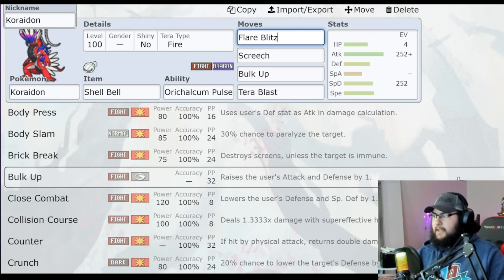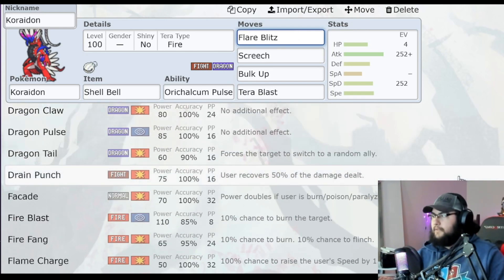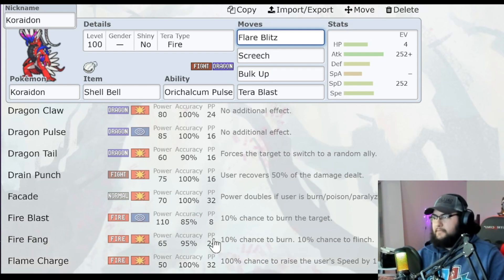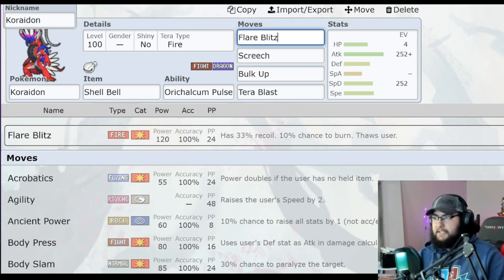I'm also thinking maybe a different physical Fire move, like Fire Fang, if you don't want that 33% recoil from Flare Blitz. I thought this thing learned Fire Punch — it doesn't. So I just put Flare Blitz on it because that was the best one I could think of. You could put Fire Fang; I'd have to do some testing to see which move is best.